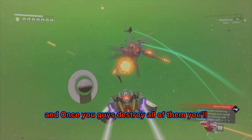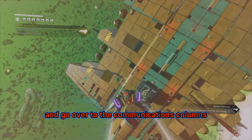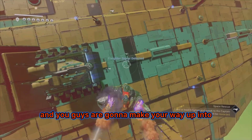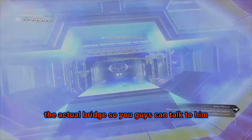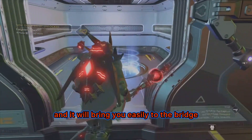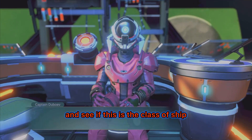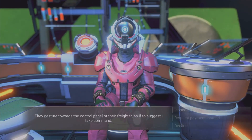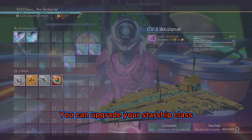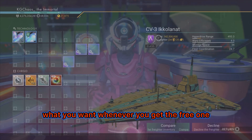Once you destroy all attacking ships, you'll get a notification that the captain is hailing you. Press down on the d-pad, go to communications, and click on it. Make your way into the freighter and up to the bridge to talk to the captain and see if it's the freighter type you want. Once you land, to your left or right will be a doorway with a teleporter pad that brings you easily to the bridge — much quicker than the staircases. Talk to the captain to check the class. Freighters go C, B, A, and S class, but note you cannot upgrade freighter class like you can starship class. So make sure it's what you want when you get the free one.